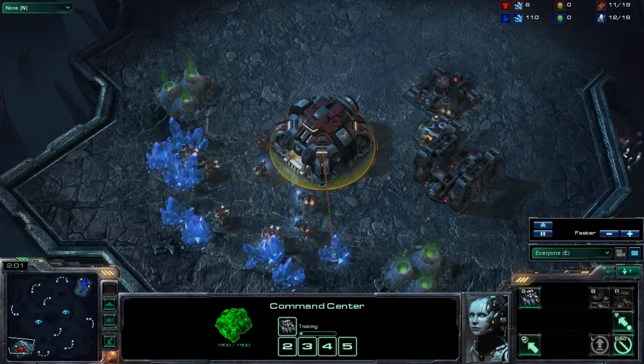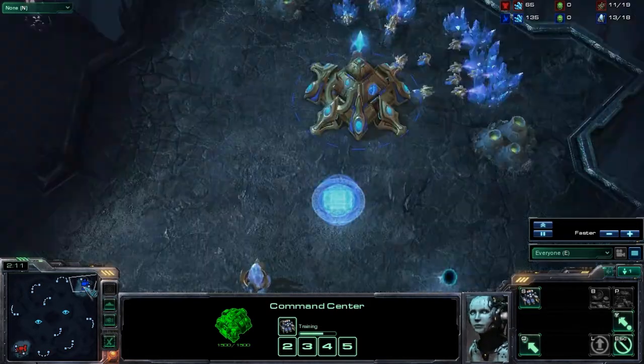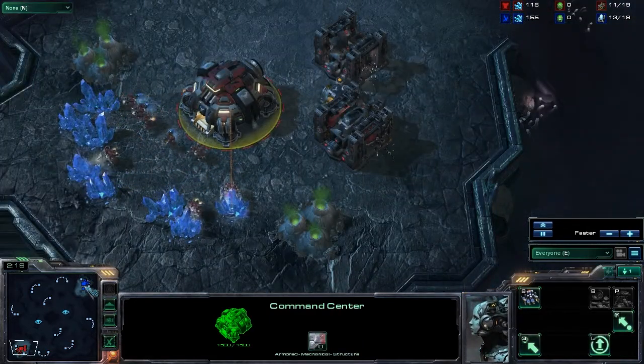Also in the lower left-hand side, you can see the mini-map. This is a miniaturized version of the entire map used by the players. The caster can move around the map by clicking on the mini-map, and you can see the players' units and buildings highlighted in red and in blue.